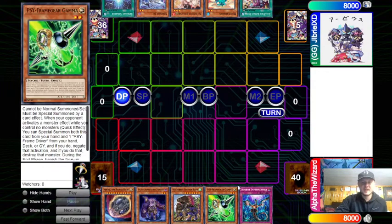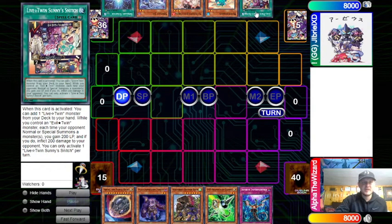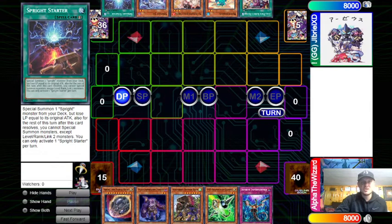We see me opening Imperm, Gamma, Griffin, Plague, Nib — pretty solid, three high-impact hand traps plus Griffin and a tuner. And then we have a Sunny, Snitch, Ronan, Ash, Jet, and a Starter, so his hand's pretty solid as well. We'll go ahead and dive into it.